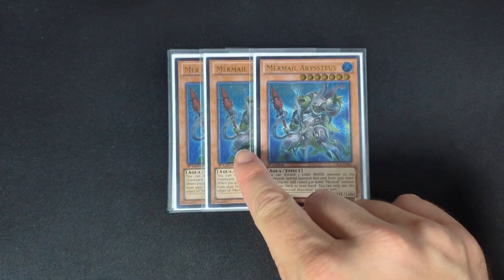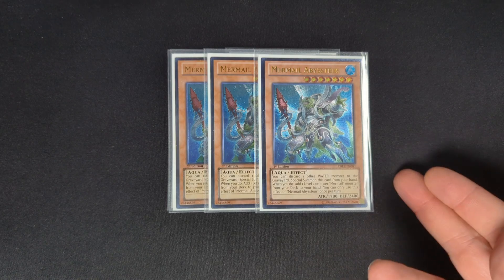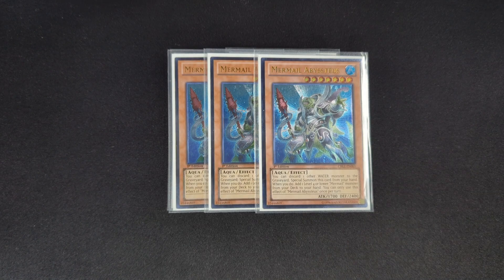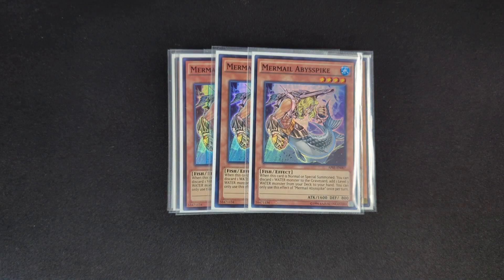Three Mermail Abyss Teus — this is one of your best cards. If you see this plus some of the Atlanteans we'll get into later, it's really powerful. It's a level seven monster; you can discard one other water monster to special summon it, and on summon you can add a level four or lower Mermail monster from your deck to your hand. That's really strong especially because it's a special summon, so whatever you add you can then normal summon — which in a lot of cases will be one of your three copies of Mermail Abyss Pike.